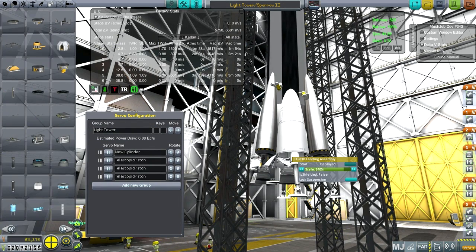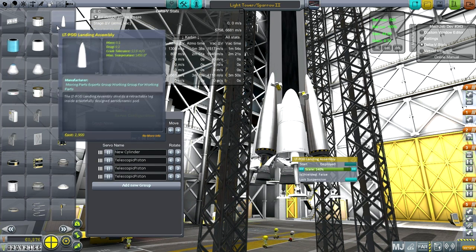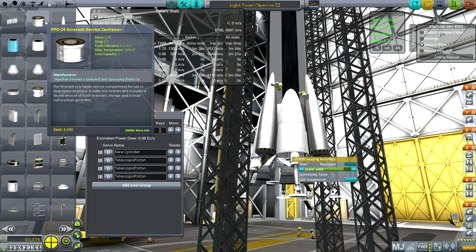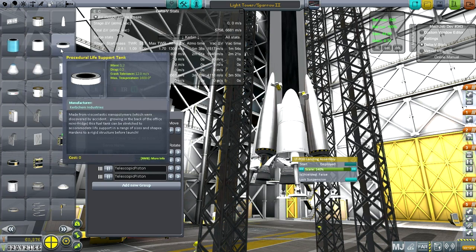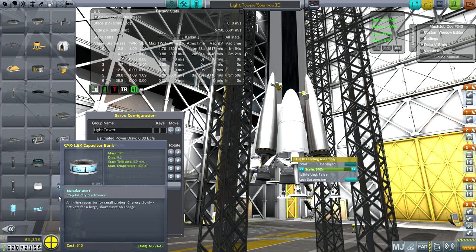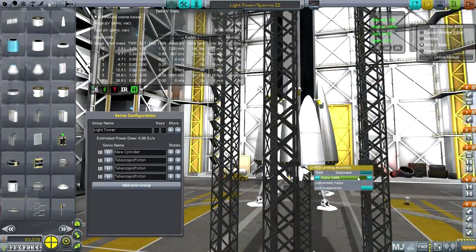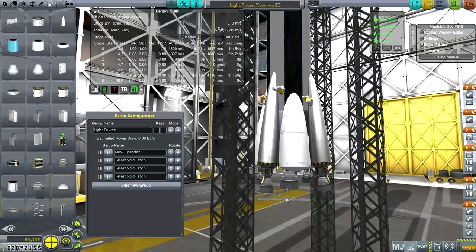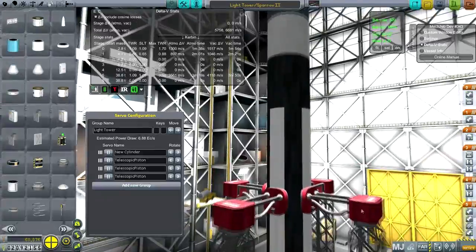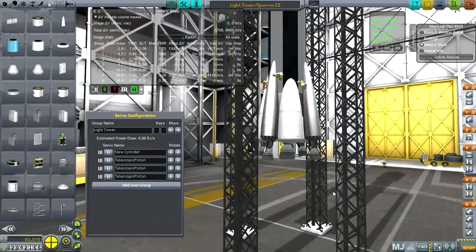I think it comes with the USI survivability pack, though I'm not 100% sure. It's sort of in the middle of other more standard parts — itinerant service container, procedural parts down here, and near-future parts. I don't really have that much trouble finding my parts, so I don't have one of those part catalog mods in here. This will have to land on land; we really can't bring this down over water. So that's going to have to be a thing. Let's try and get this lighting tower over to the moon, to our base specifically — we can't just get it anywhere — and see if we can get some light on that situation.